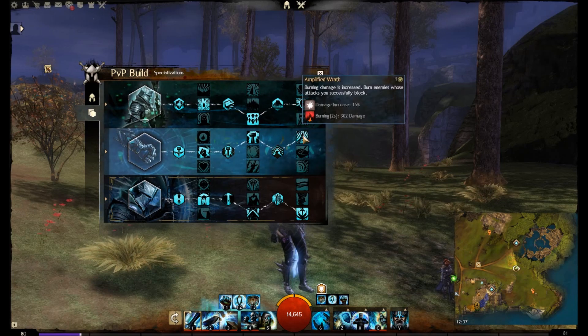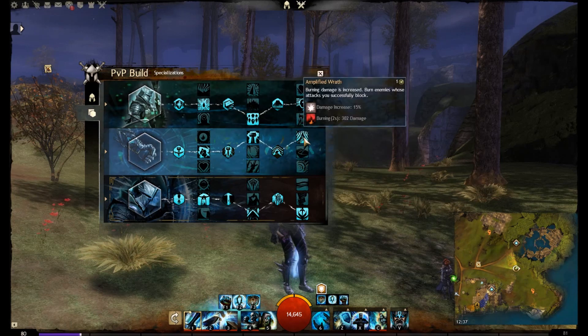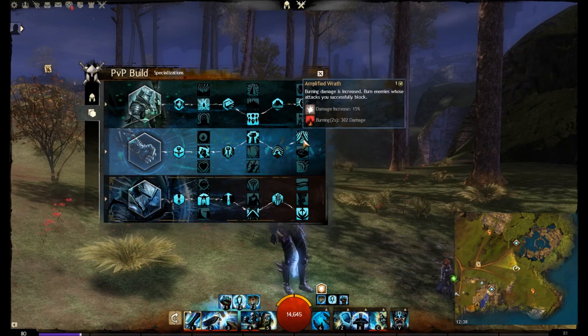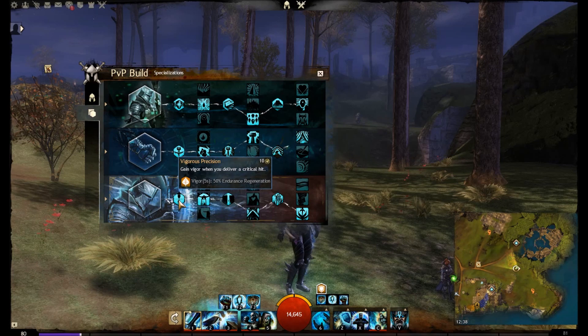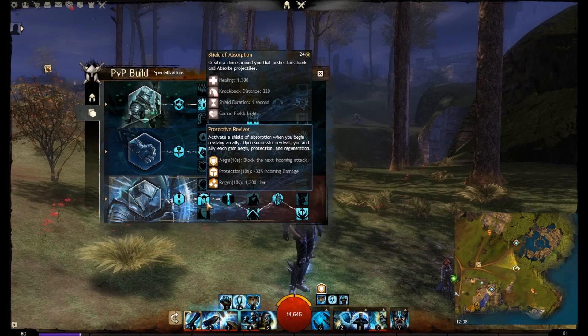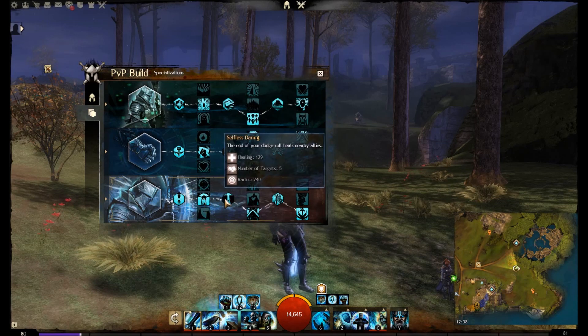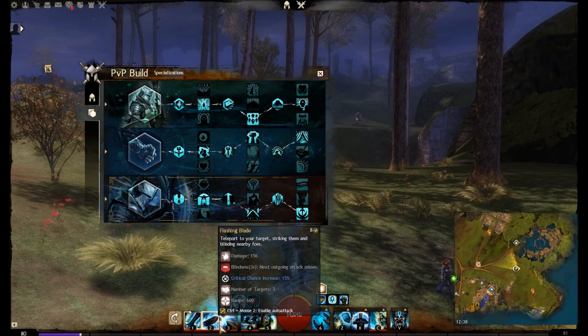We don't intend to stack too much retaliation so we're not using Retribution. Attacks against burning foes have an increased chance to critically hit, so when we pop that we burn them and gain extra crit chance. The grandmaster trait isn't great but increased burning damage adds a little pressure. We gain Vigor when we deliver a critical hit, meaning we can dodge around a lot more.